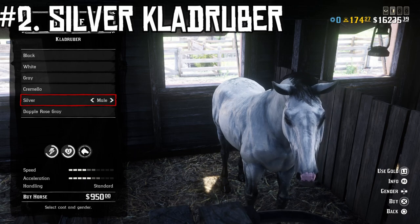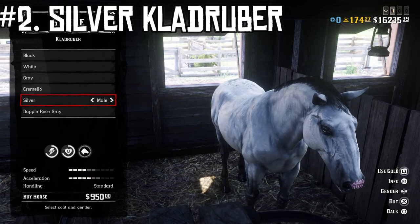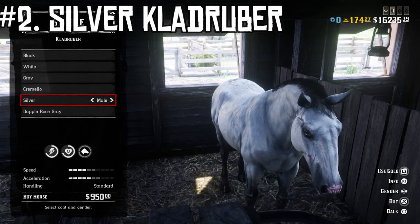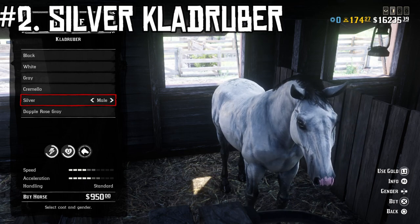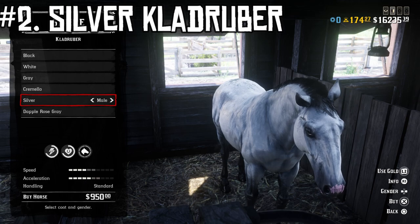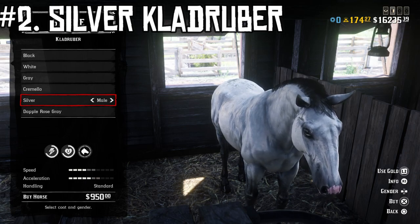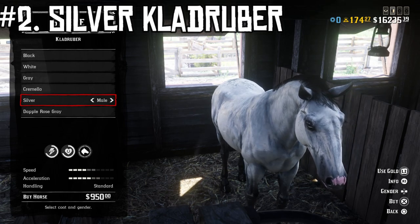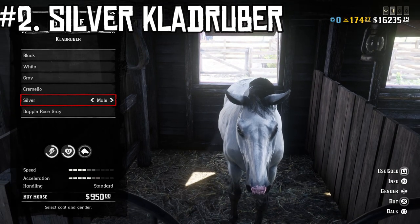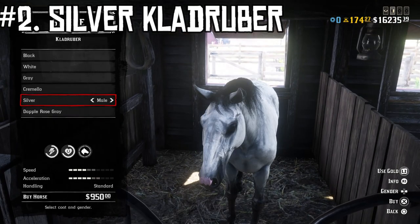These ones are a lot like the Breton — they cost $950, just like the Breton, and you need to be bounty hunter rank 20 to unlock them. They're super brave in combat just like the Bretons: they don't buck or run when shot, they'll just stand there and take it, which like I said might be bad if your horse ends up dying. But at least you can count on them to stay cool under pressure. I've tested this one with alligators, wolves, and even a grizzly bear very close by, and the horse did not buck me off or spook at all — it stayed totally under control in every encounter. I've used the Clad Ruber a lot ever since the bounty hunter roles came out. In fact, the horse I was riding at the beginning is a Silver Clad Ruber. If you're looking for a brave horse and you're a level 20 bounty hunter, you cannot go wrong with the Silver or the Dapple Rose Gray Clad Ruber.